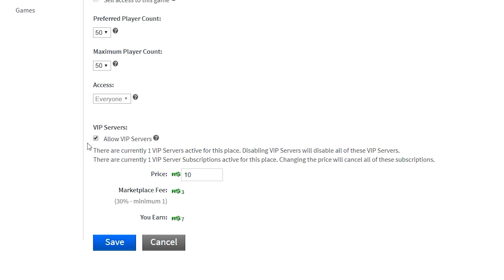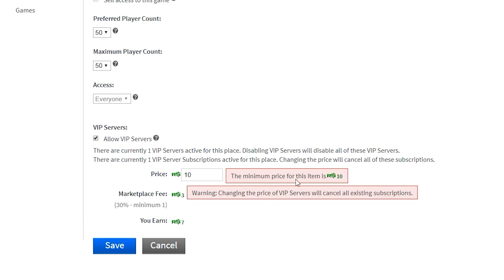The first button is to enable or disable VIP servers, and you can also configure the price for however much you want it to be. You can put in a price and see how much Robux you'll earn from someone purchasing it, and also see how many people currently have a VIP server on your game. Keep in mind that the minimum price is 10 Robux — if I try to put it at five, it will let me know the minimum is 10. Also be careful, because if there are multiple VIP servers on your game and you change the price, it's going to cancel people's subscriptions and they might not be too happy about that.